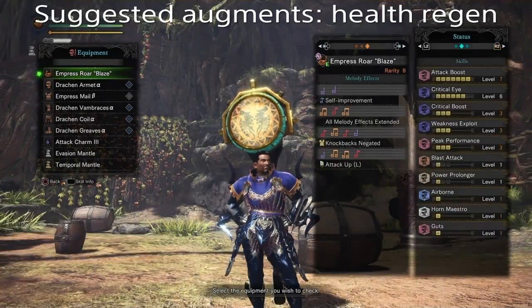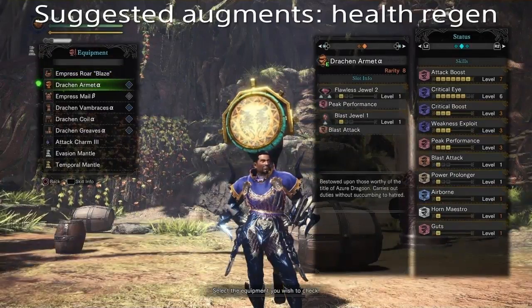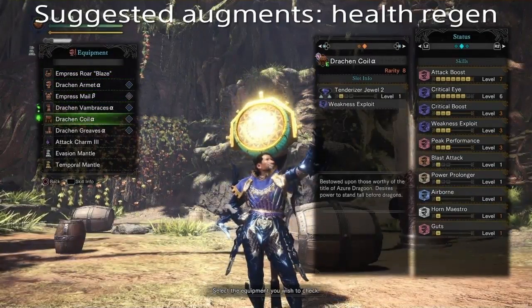The more often you crit, the better your damage output over the course of a hunt is, and less frequent sharpening equals more time to attack or manage song buffs. Your offense as a whole is going to get a lot more streamlined.